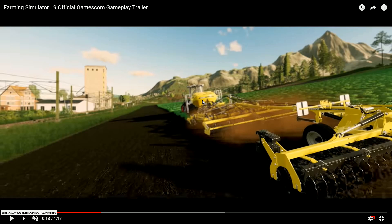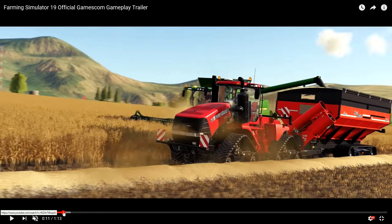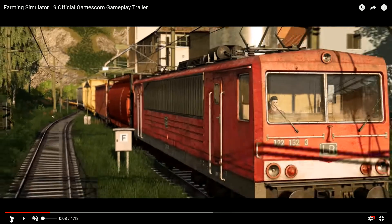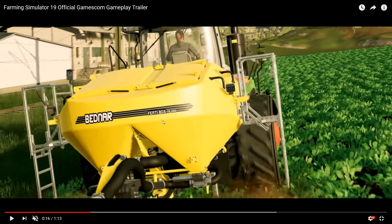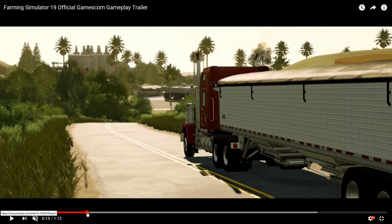That goes on behind - that's a seed drill. That was the spreader we had on there before, wasn't it? We have the Bednar 30 box, so it looks like that's what's on that one little clip right there.